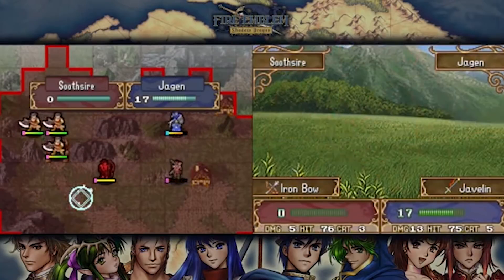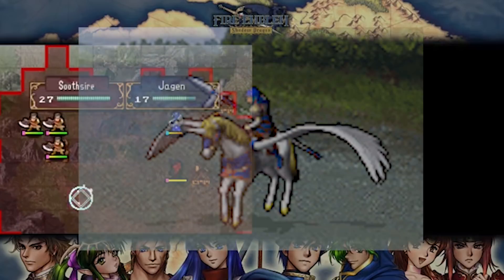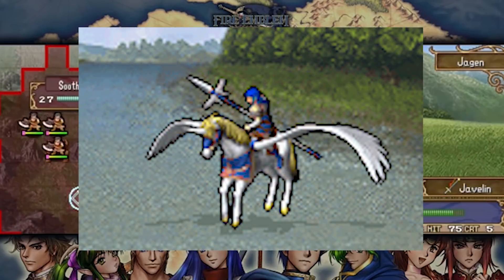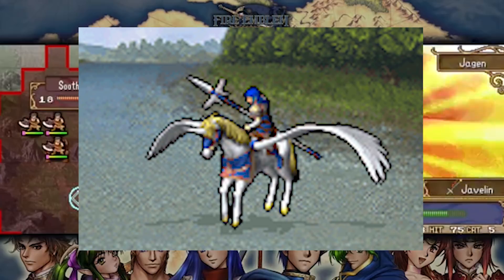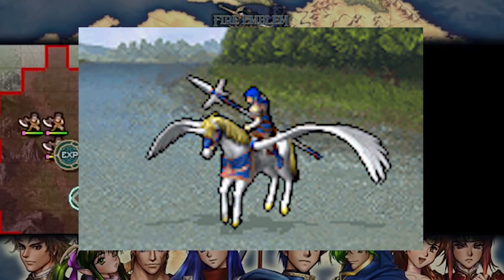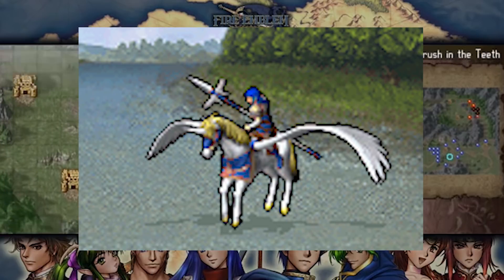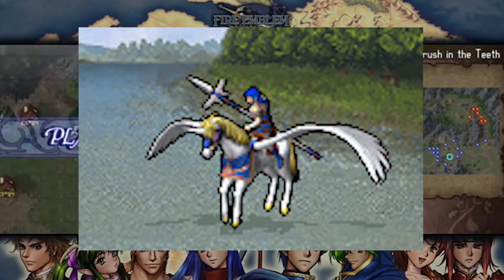Our first DLC class actually comes from Fire Emblem Shadow Dragon for the Nintendo DS. The Falcon Knight class could only be accessed by using the online shop. Using in-game currency, the player could purchase a special promotion item, the Elysian Whip. With it, Pegasus Knights could promote into Falcon Knights instead of Draco Knights.